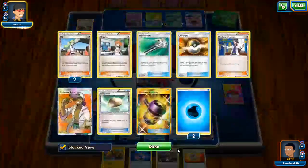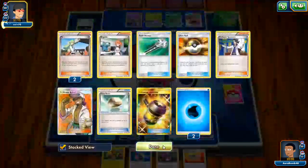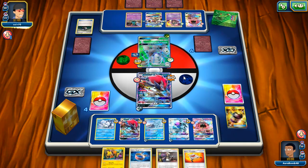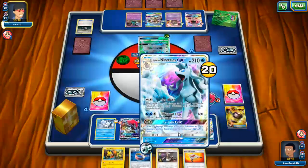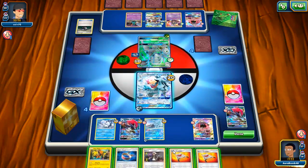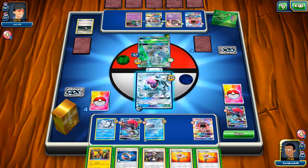As long as he doesn't get ability lock I can Trade and get my hand back fairly easily. There's my Koko, Golisopod, Choice Band — Rescue Stretcher as well, not the most useful but it's something. Stretcher would be cool if I had a Lele in the discard pile — I could get Kukui since I have Choice Band, or even get Mallow. He gets the Float Stone which is really obnoxious. 180 does not knock me out so I can go into this and just start sniping the bench. I'm ability locked so it doesn't really matter too much. I don't have any water energies yet — really obnoxious.